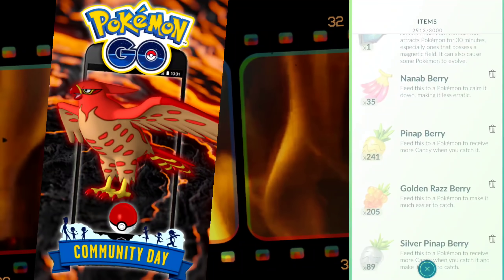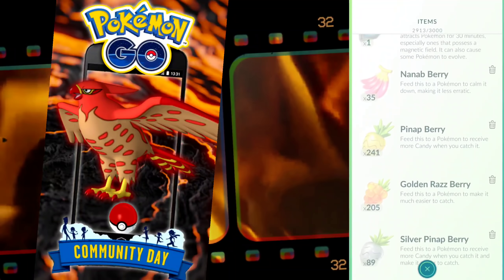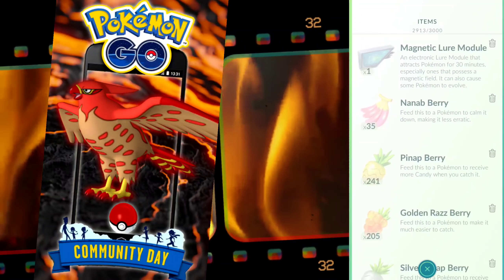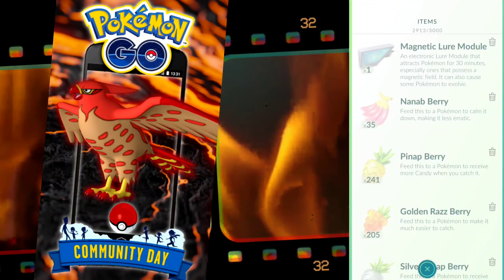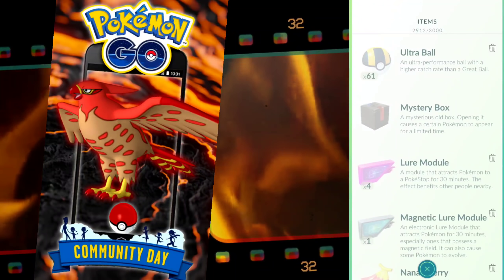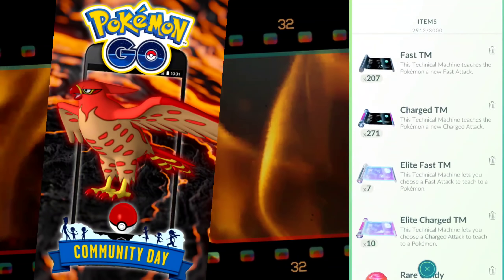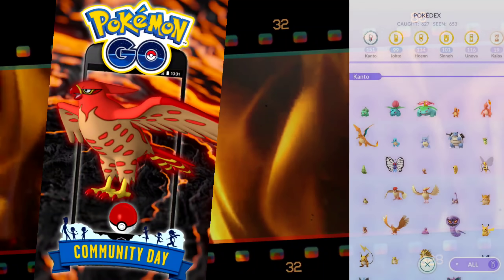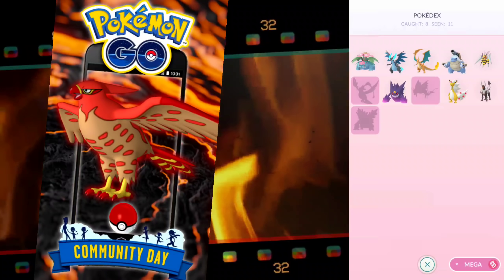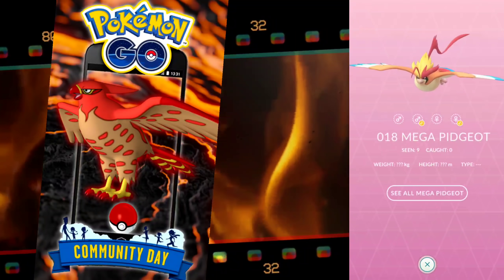Looking at the items I like to prepare going into this Community Day, especially to get as many candies as possible: you want a lot of Pinap Berries. The answer to the person asking how I got so many candies is basically this — we use an auto-catcher that's catching as much as possible, we're always stocked up on Poké Balls, and when we hit clusters we Pinap as many as we can.